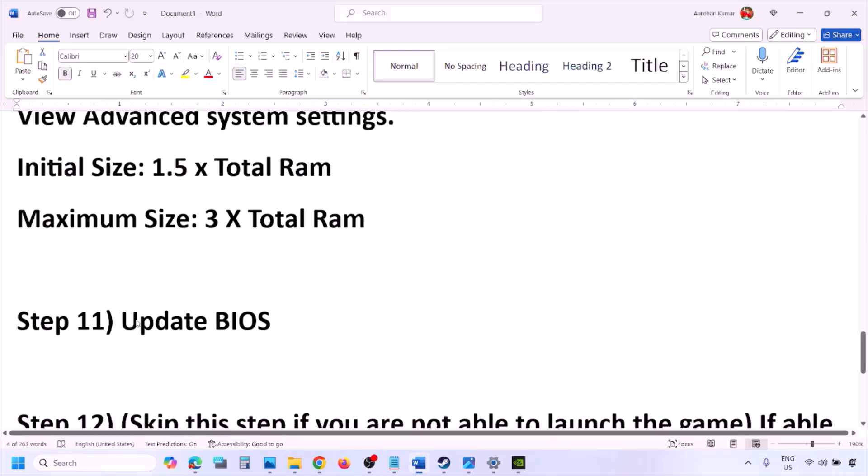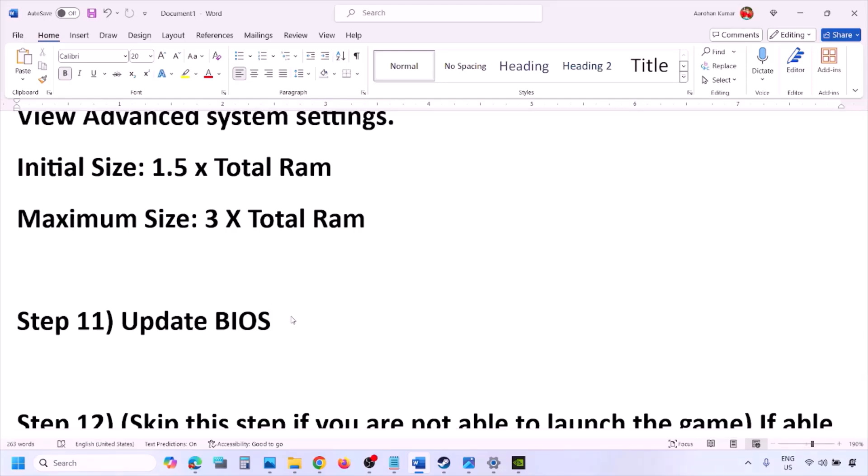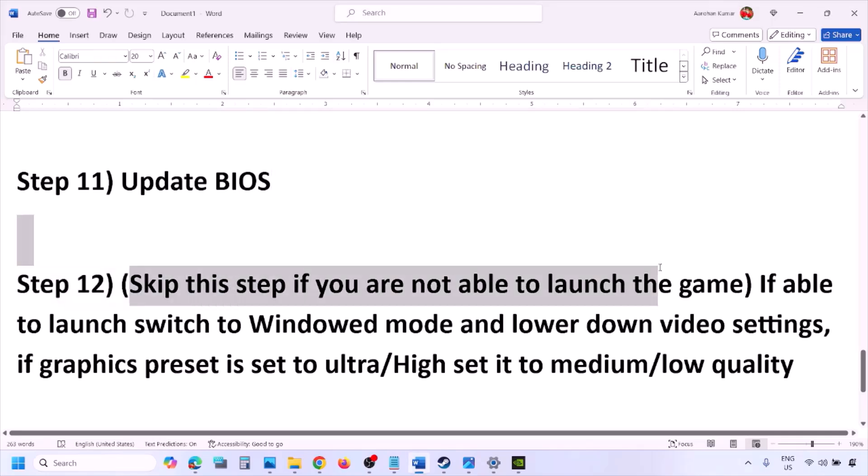The next step is to update your system BIOS. Go to your system manufacturer's website — Dell, Lenovo, etc. — select your model number, find the latest BIOS update on the software and downloads page, and download and install it. For laptops, make sure the battery is above 10% and the AC adapter is connected before updating. During the BIOS update the system will restart — do not unplug the power cable. After the update, log in and launch the game.